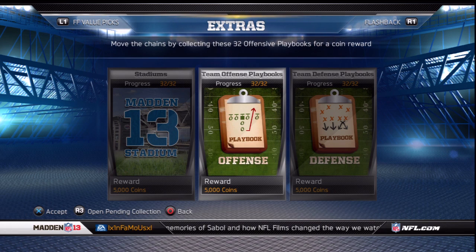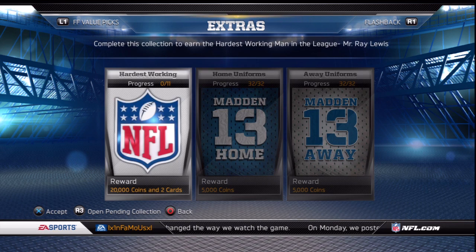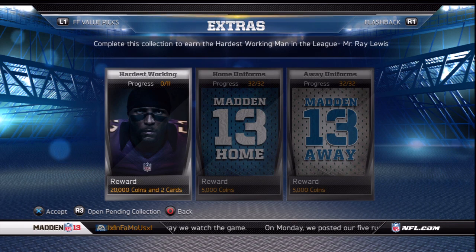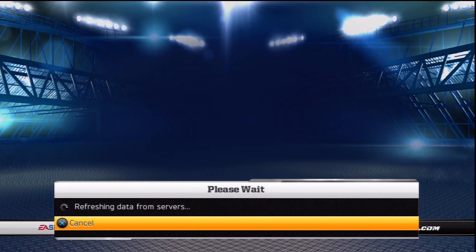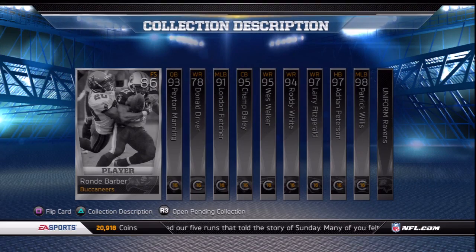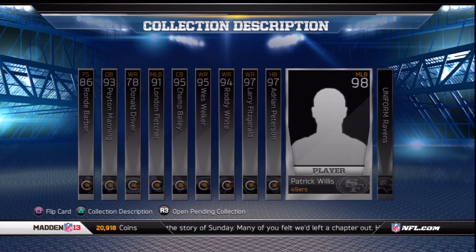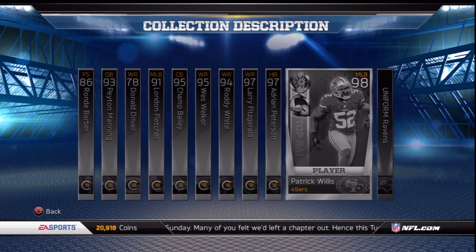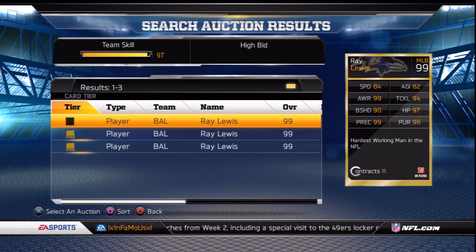Among the other collections released, two of them were the offense and defense playbooks which have the same coin reward as the jerseys and stadiums. The other one is called the hardest working man collection, and so far I would say this is definitely one of the better ones. If it wasn't for Patrick Willis being in this collection I would probably already have it done, but until he becomes more readily available I'm in no hurry. The reward is a 99 overall Gold Ray Lewis, which is auctionable and tradable.